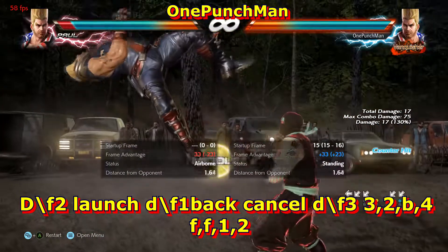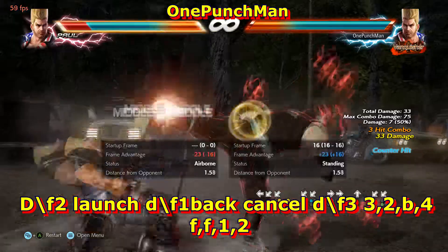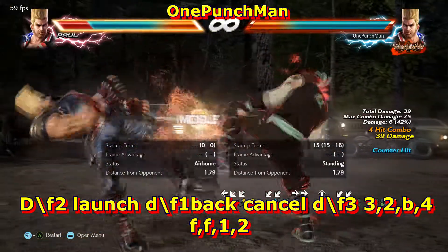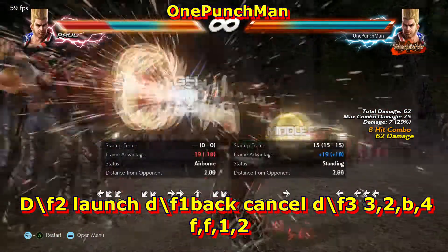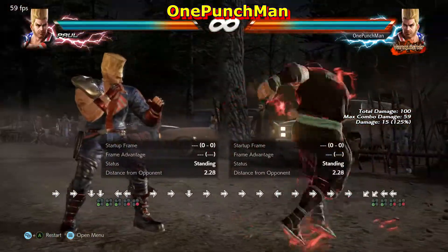You can use it after Down Forward 1 back sway cancel, as in guide 1. You can also use it in this combo. A rage art combo can also be done from here.